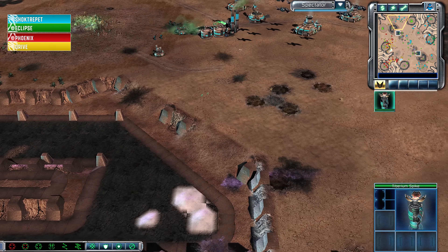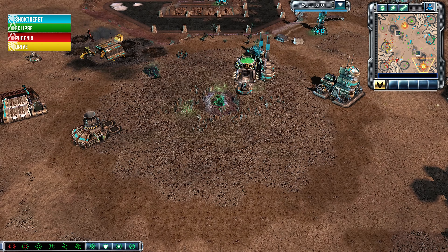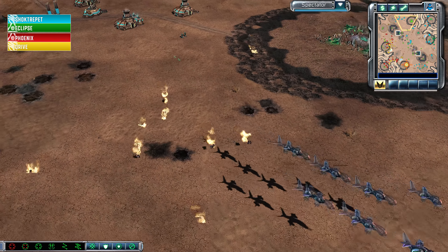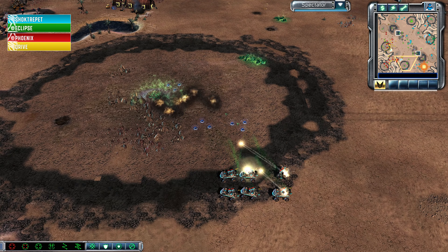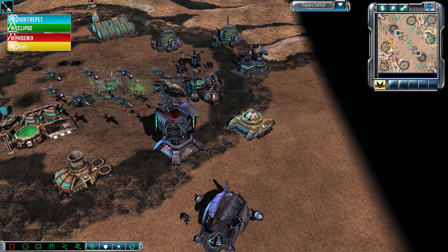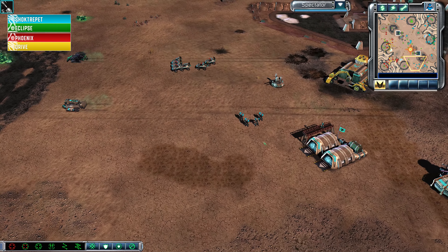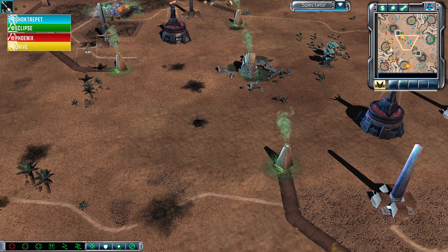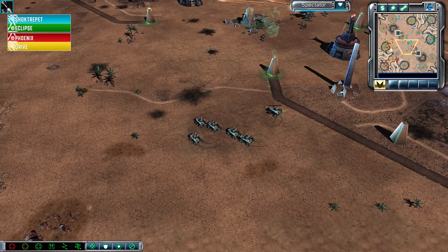The Engineer of Phoenix gets sniped by Eclipse — nicely done with those Venoms. Another radar jamming missile fires off. I'm not sure if that was an attempt at an MCV steal or an engineer trying to sneak into something. Magnetic mines are on the field, and an ion cannon from Shocktrepit. This is something for Phoenix and Drive to deal with. The laser fence goes down pretty much immediately — they've got to do something about that ion cannon or he'll be able to break open their front door with it.